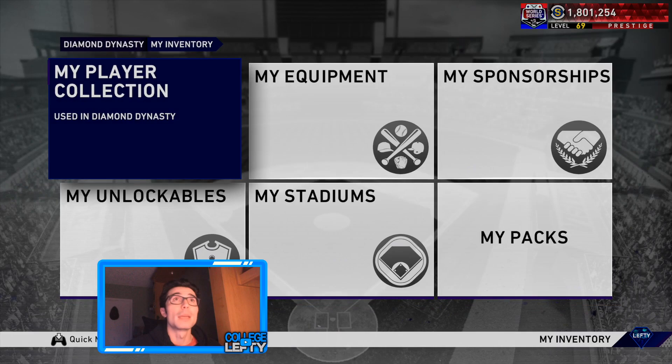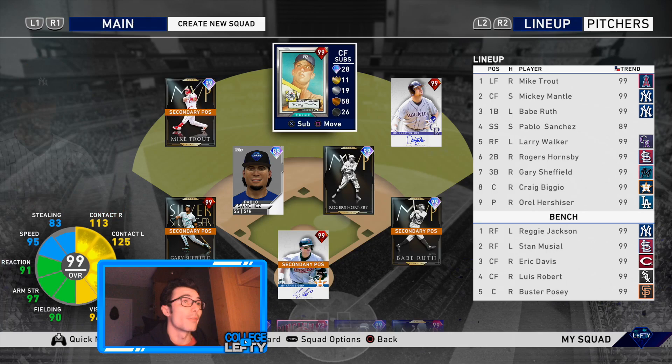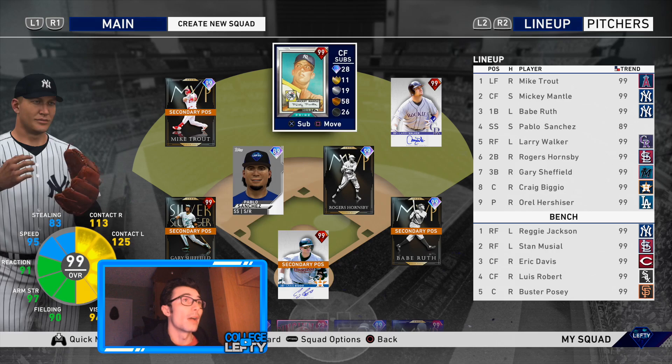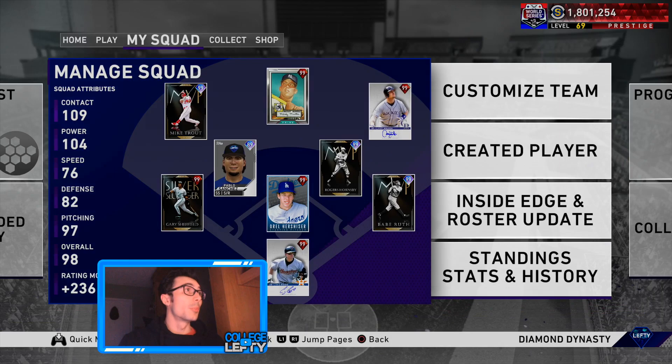Hopefully you guys stayed till the end to watch that — getting an extra 5k stubs that way. 1.8 million, solid. Let's go ahead and delete this team — never want to pitch Yu Darvish in ranked seasons again, he got absolutely lit up. Now we have our squad back with some guys I want to try, including a maxed out team of 99 players and Pablo Sanchez who plays above a 99. Unlock Babe Ruth, he's playing first base. We also hit 9k subscribers — I can't thank you guys enough. Have a great weekend, peace out.